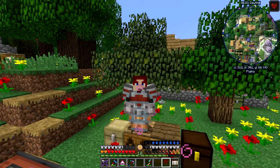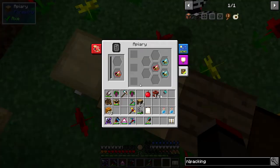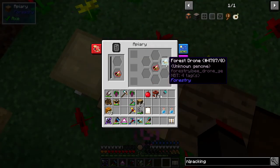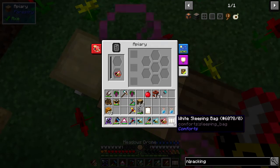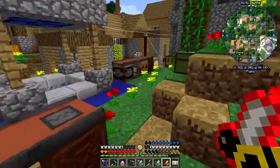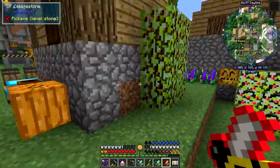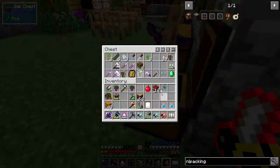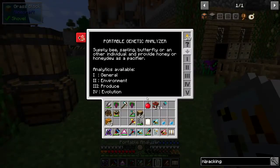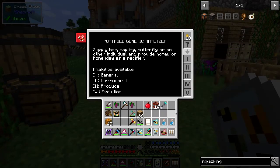Hello everybody and welcome once again to Danny and Sons Realtek Mod Pack. First things first, let's have a look at these bees again. Today is going to be a very dangerous day. We've got pristine forest princesses — I didn't bring my analyzer with me, so let's go and get it. I've put it over here to keep it out of the way. We've got the analyzer, so I need to analyze these to see if we've got any chance of getting a common bee. This one is still a forest and meadows hybrid.